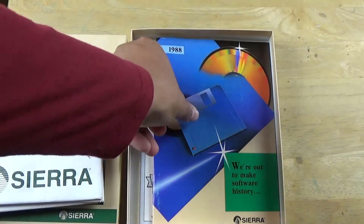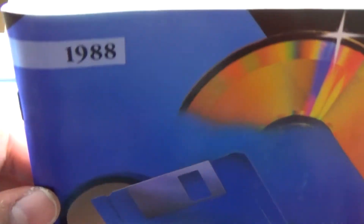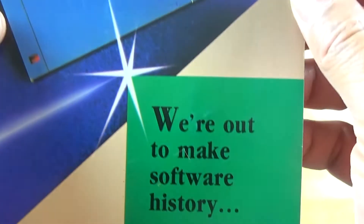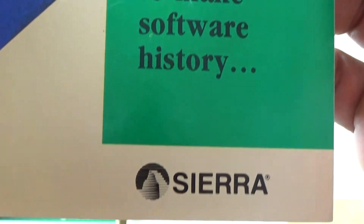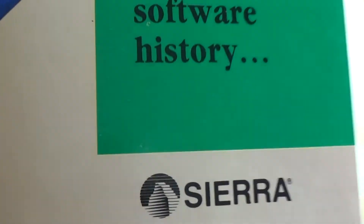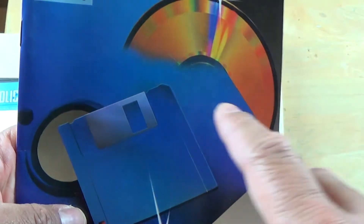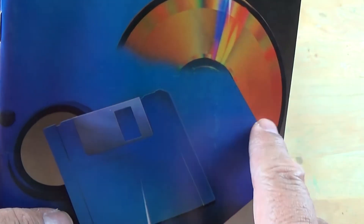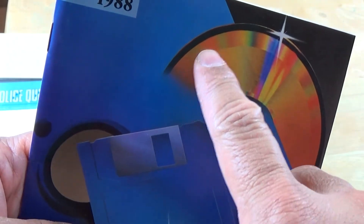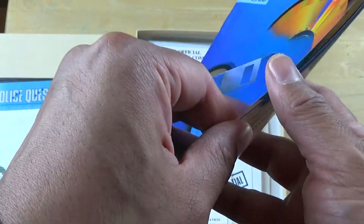So looking at this little catalog - this is really cool. It says 1988, and then it says 'We're out to make software history' by Sierra. Sierra was a really huge company back around this time. This is a really awesome pamphlet - you can already see the CD-H and where the information has been written. Already done in 1988 - you can imagine that.